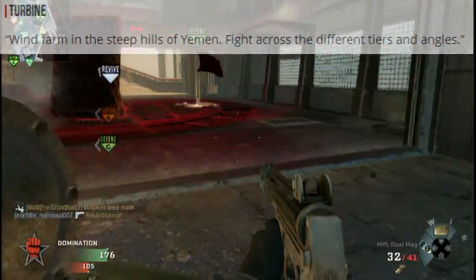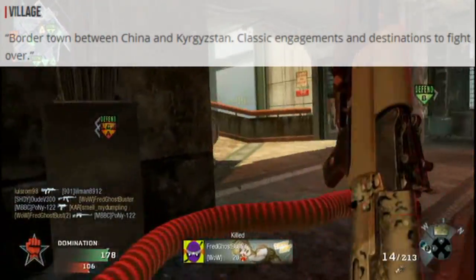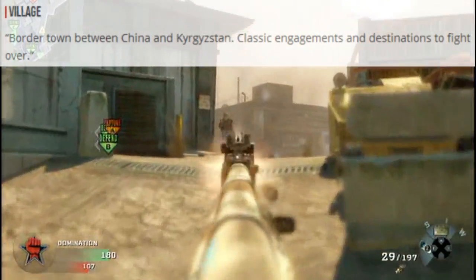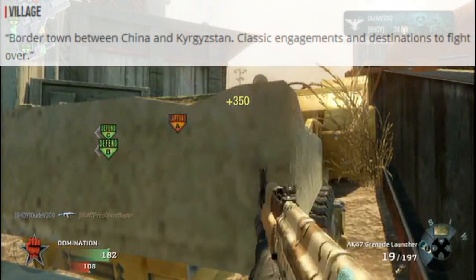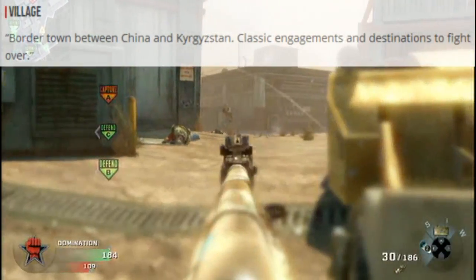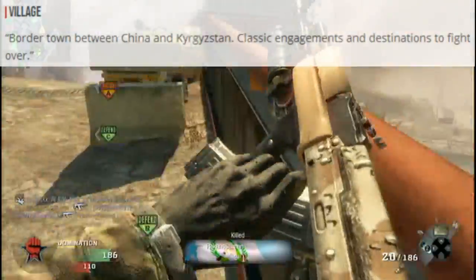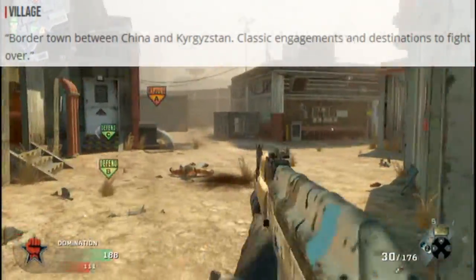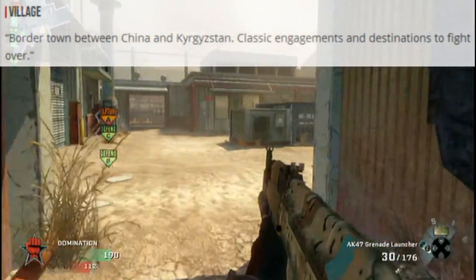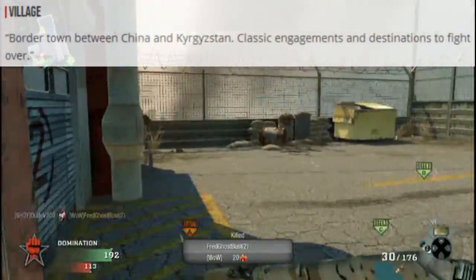And finally the last map is Village — a border town between China and Kyrgyzstan. Classic engagement and destinations to fight over. I'm not entirely sure what that means for the layout, but the descriptions on all these maps do seem promising. I guess we just have to wait and see.